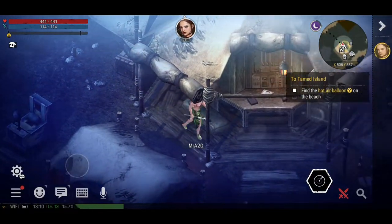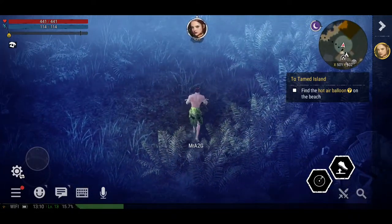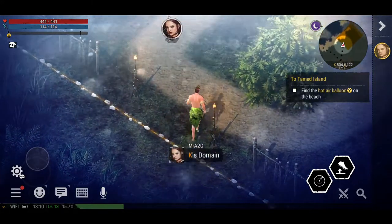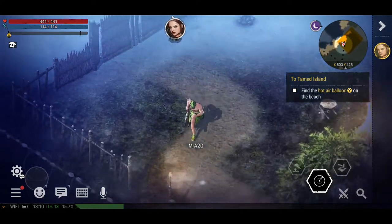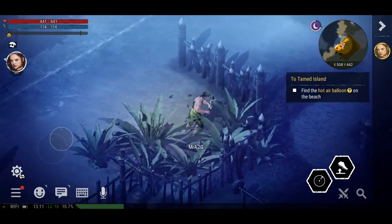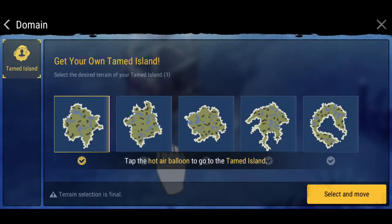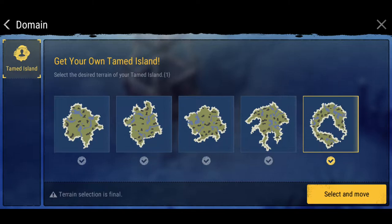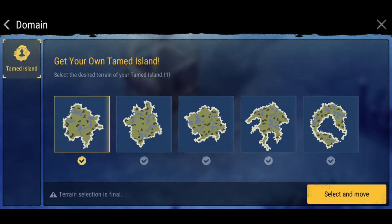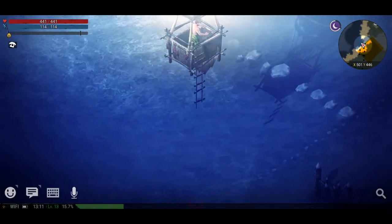I thought I already accepted the mission — I did, okay. Hot air balloon — let's go. Where is this hot air balloon? There you are. Let's go to the tamed island, let's leave. Okay, get your own tamed island. There are a few things we can look at here. I want something obviously that we can sort of build on — a nice area. Let's do the second one. Not knowing exactly what we're getting ourselves into, but let's just dive right in.